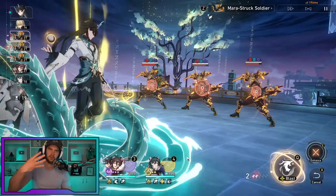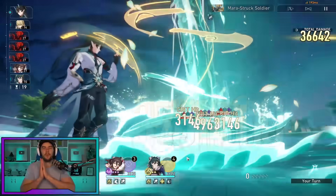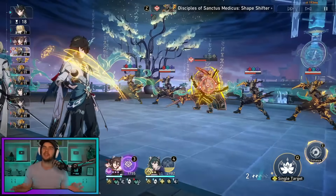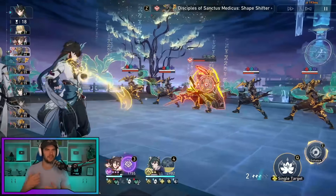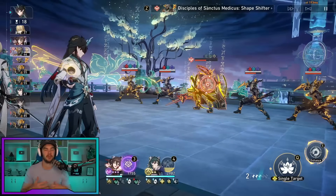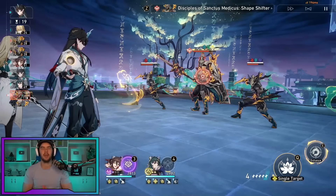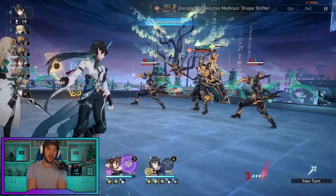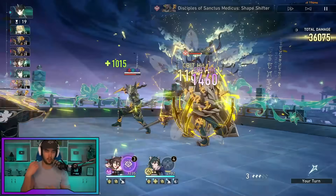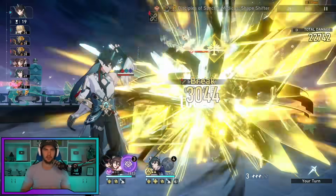He has four different forms of basic attack, which get enhanced by him using his skill. The first form is a standard basic attack — a two-hit combo on a single enemy that generates a skill point for your team and 20 energy for him. If you have one skill point enhanced into his basic attack, it will consume that one skill point, do a three-hit combo on a single enemy, and generate him 30 energy.